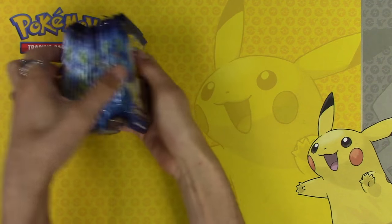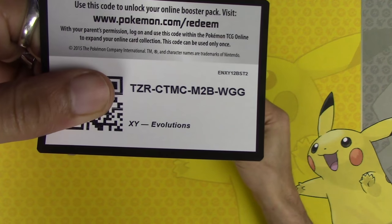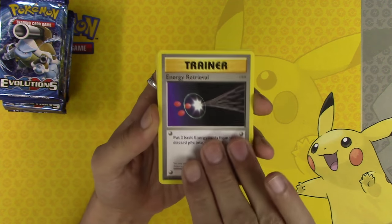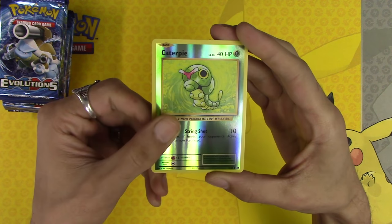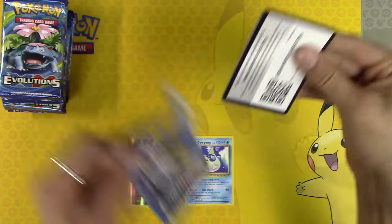We have a bunch of packs. These three packs were always so weird. I'm not going to read off the comments — that's just a waste of time. Venusaur Spirit Link, Energy Retrieval, Charizard Spirit Link, Caterpie Reverse Holo, and Dugong. Not a Holo Rare. Was Dugong one of the ones we got a ton of last time?